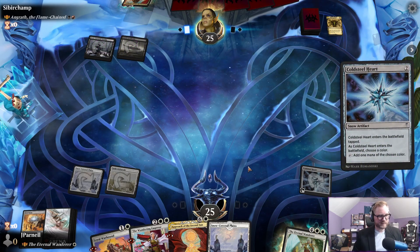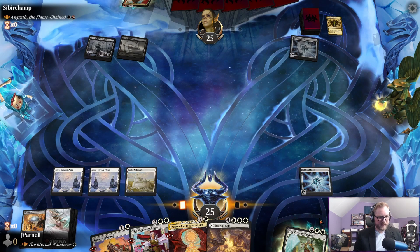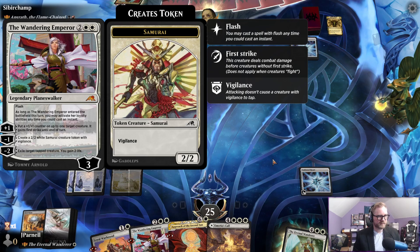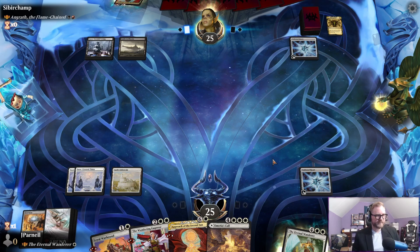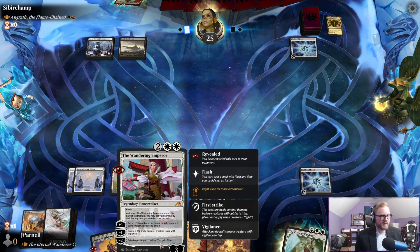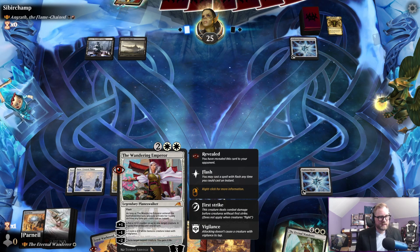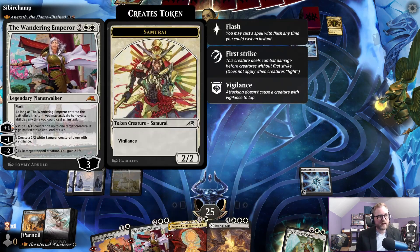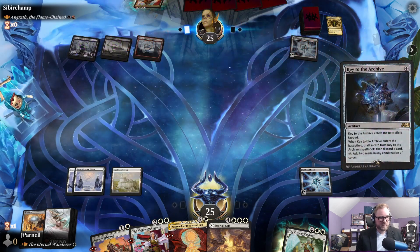They have their own Goldspan Dragon — red, okay. We have another land. Wandering Emperor — this is a heck of a card. We really just want to keep this low because any damage spell they have can kill it, so we don't want to try to build it up to do like two minus-twos in a row.